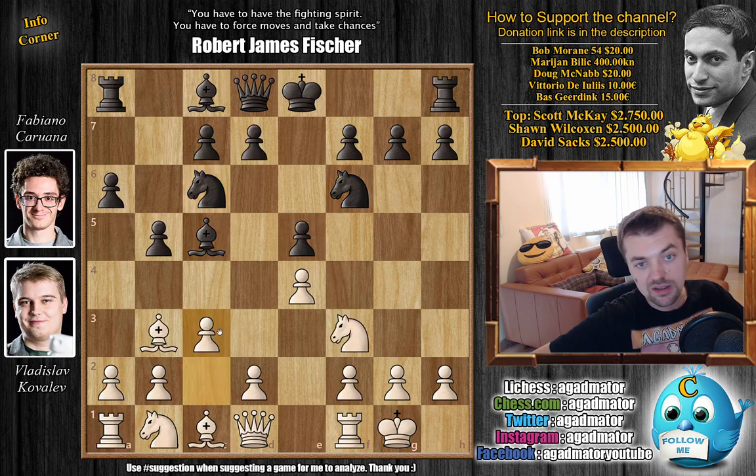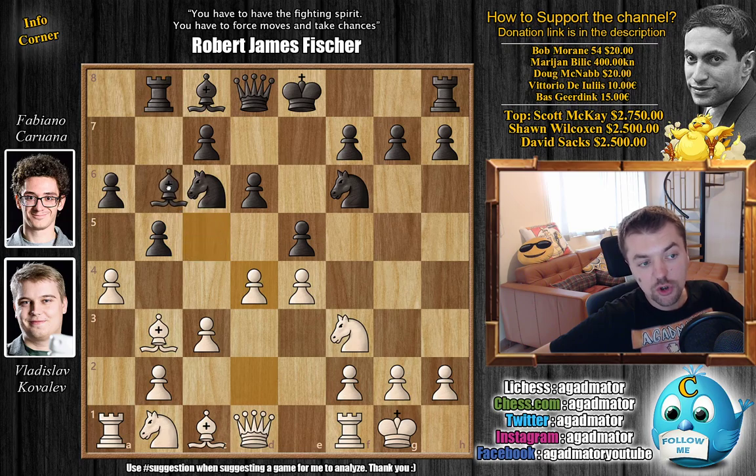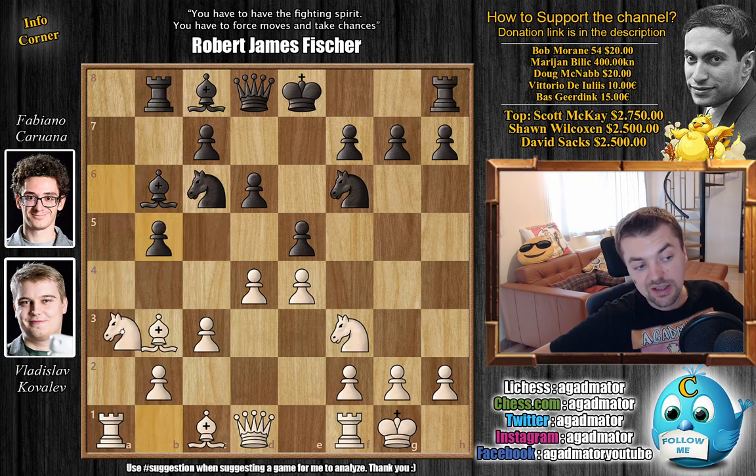So we have c3 here by white — a move that seeks advantage. D6, and now a4. This is why it's such a nice line: rook to b8. It will basically come as a pawn sacrifice, but you'll see why. We have d4 by Kovalev, bishop to b6. Now the rook is no longer guarding the pawn here. A captures on b5, A captures, and the knight to a3. And this is where the fun starts.